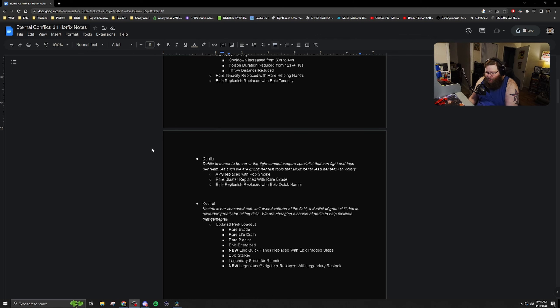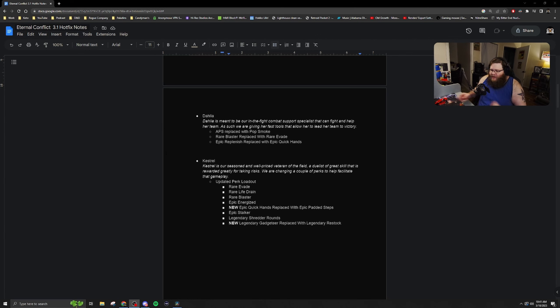For Kestrel, she is getting a new updated perk loadout. She is going to have Rare Evade, Rare Life Drain, Rare Blaster, Epic Energized, Epic Quick Hands is being replaced with Padded Steps, Epic Stalker, Legendary Shredder Rounds, and Legendary Gadgeteer is being replaced with Legendary Restock.